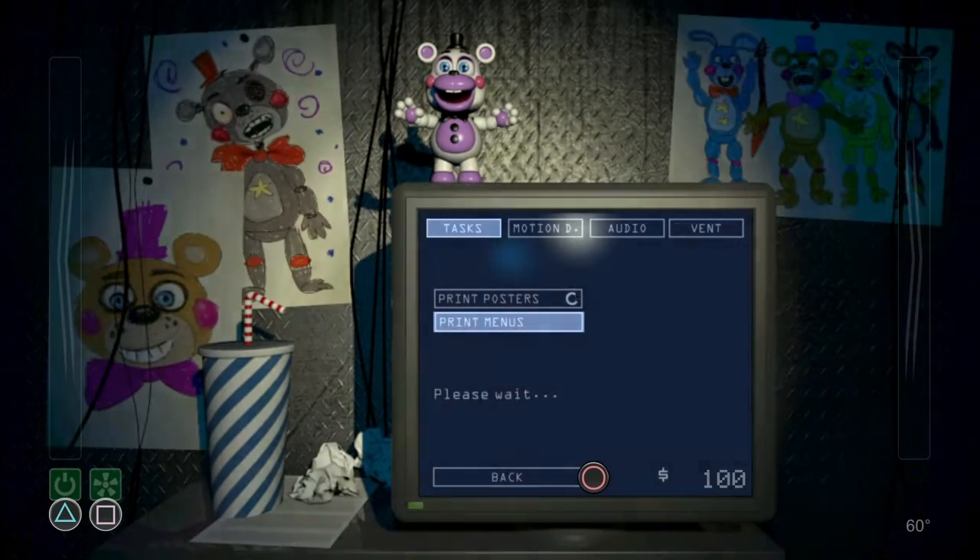You also have three tools available from the terminal itself: a motion detector, an audio decoy, and a secondary ventilation unit. Keep in mind, however, that you can only have one of these active at any given time. Now get to it. Simply log off when you've completed your tasks for the day, and you can go get some coffee.